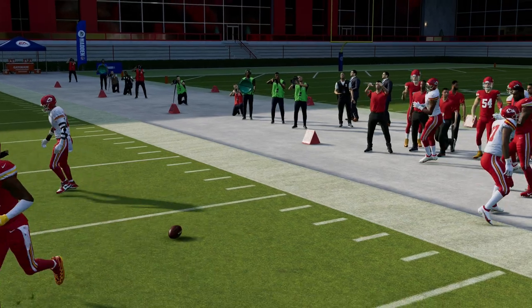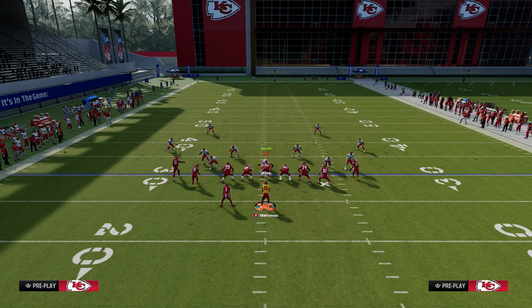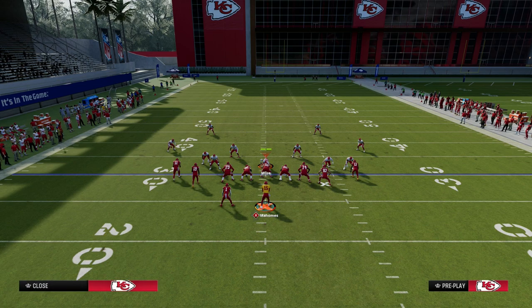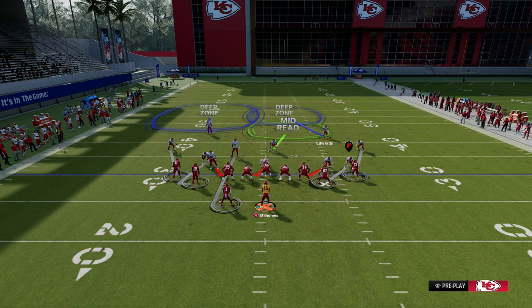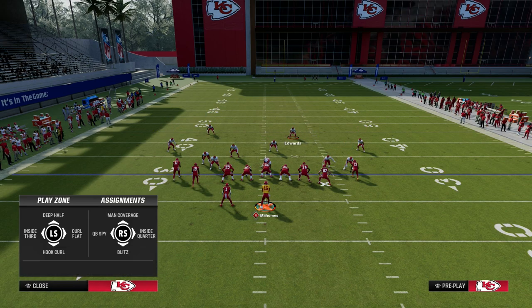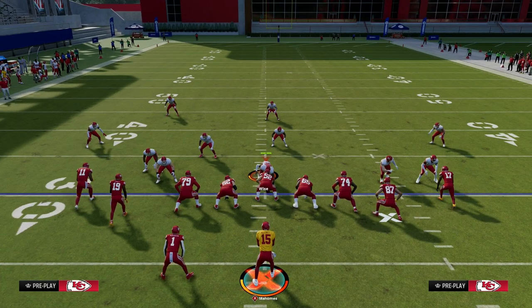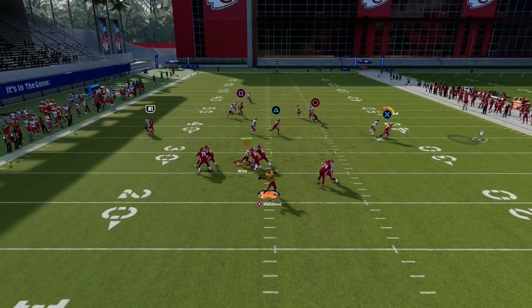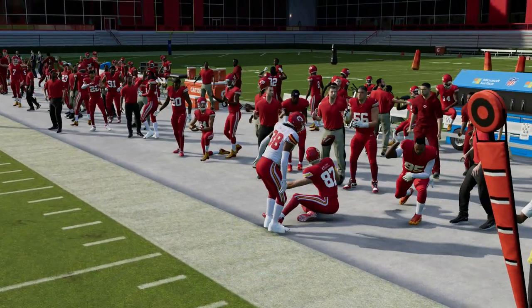Literally every single route in this play will beat man coverage consistently. They're going to have to have more help over the middle of the field, safety help over the top on the left side to take away the running back, their user to take that skinny post up the seam, and help down here to guard the slant — there are just a lot of adjustments they're going to have to make. And by the way, our first read is this little quick baby out route to the tight end, which is back as one of the best quick routes to attack man-to-man coverage.